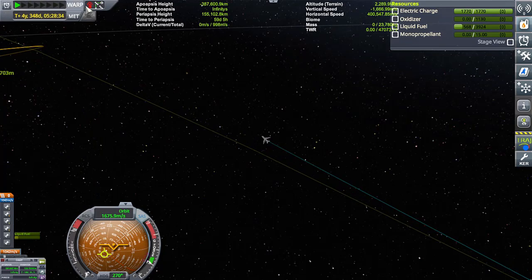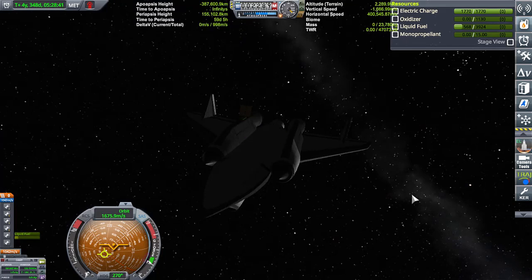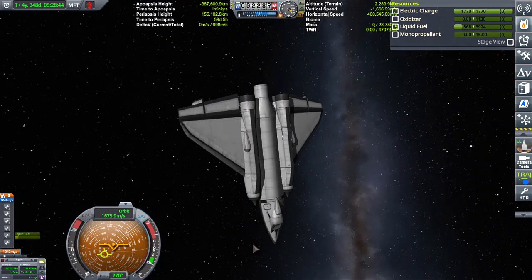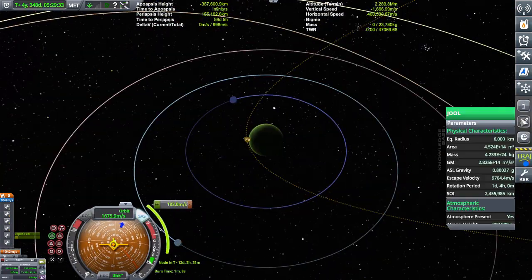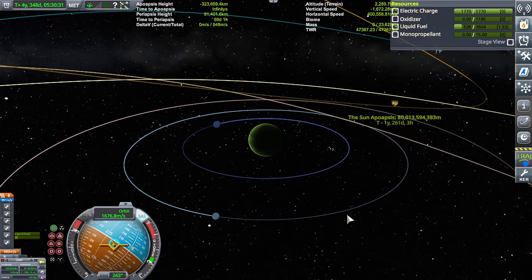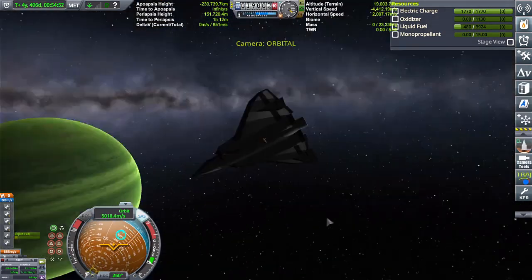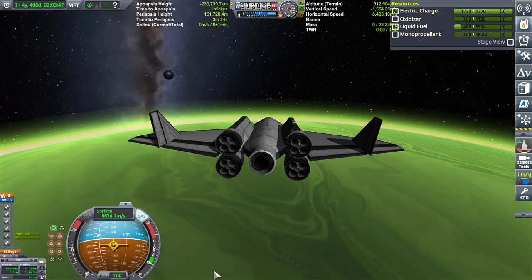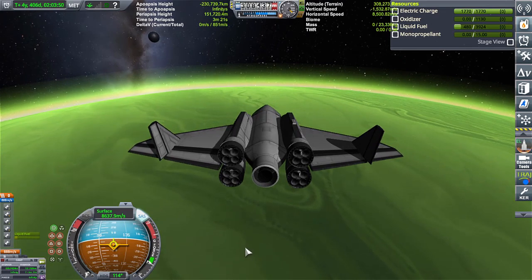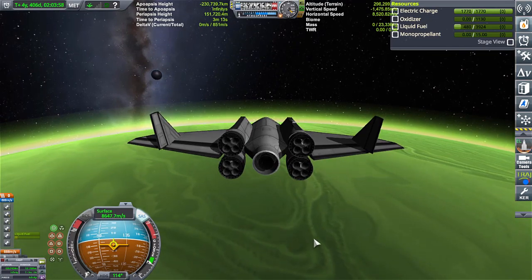It's too far out for robotic control. Even though I have the dish on here, I need a bigger one in order to be in contact with Kerbin. So we're just going to work around that for now. Now we get to see if we actually survive — it's been a while since I've been to Jool with an SSTO, and I know things have changed a little bit. Here we go.